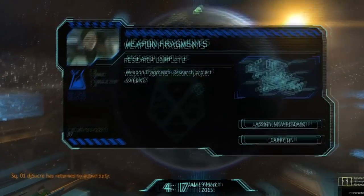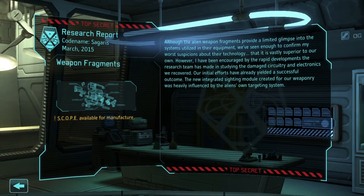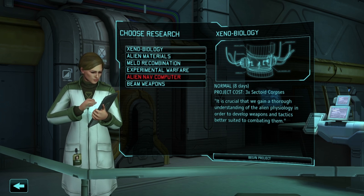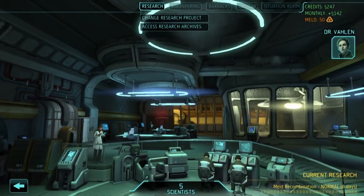After I'm done playing dress-up, it's time to go to the scanner. We immediately get DJ Sucre back, and our research on weapons fragments completes. This means we can now build a scope, which will be critical for our snipers to improve their accuracy. Next comes the decision on what to research next, and for me it's an easy decision: I want to get to mech soldiers as quickly as possible. That means we're going to need to research meld recombination.